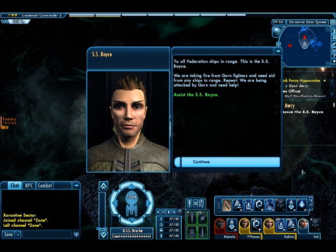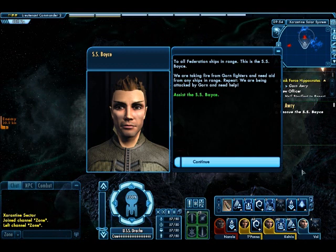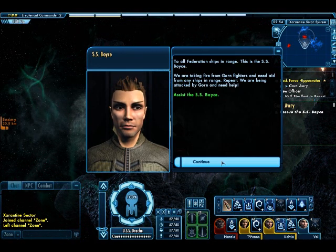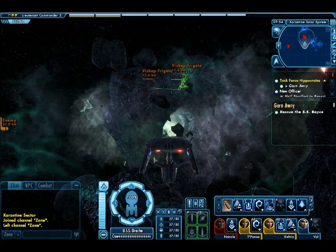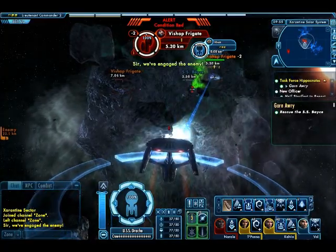To all Federation ships, this is the SS Boyce. We are taking fire from Gorm fighters and we need aid from any ships in range. Repeat, we are being attacked by Gorm and need help. Right, so let's head this direction and take care of these frigates.